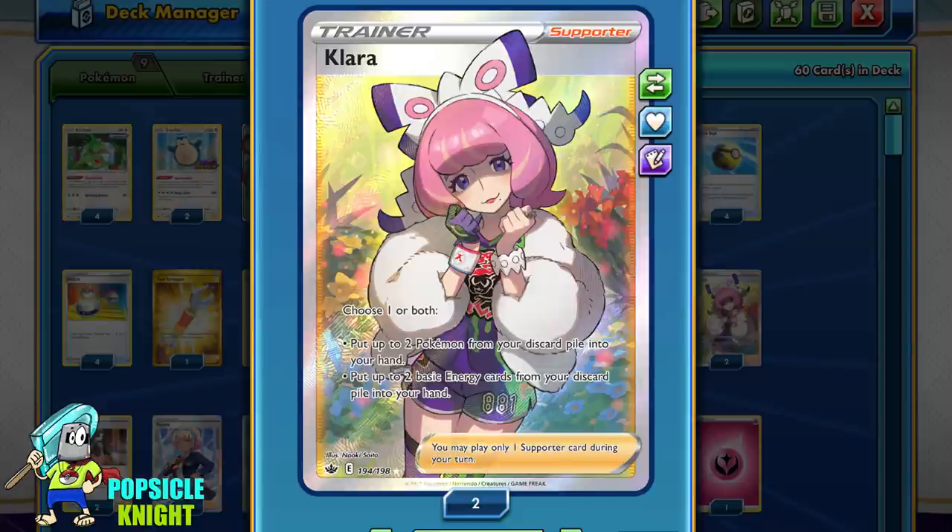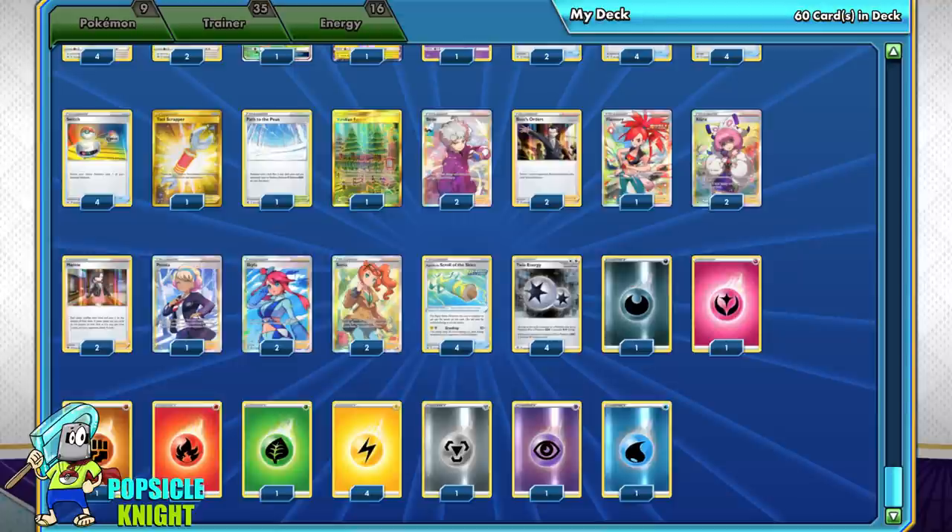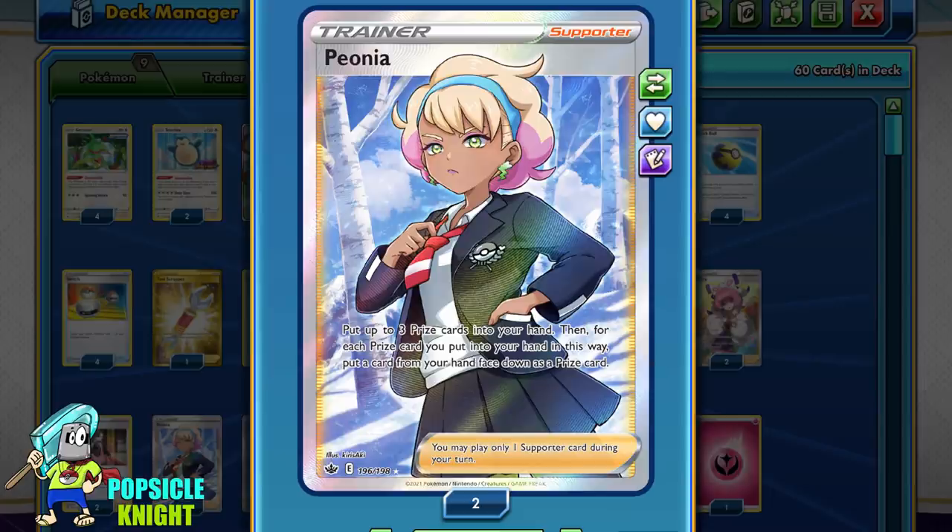Also Clara — you can choose 1 or both options: recover 2 Pokemon and/or 2 basic energies from the discard pile to your hand. I think this card really shines in this build. I'm also using 2 Sonia — you can get either 2 basic Pokemon from your deck or 2 basic energies from your deck. And just in case the energy we need is prized, I have included 1 copy of Peonia. You have a 50% chance of finding your energy this way. You put up to 3 prize cards into your hand, then for each prize card you put in, you place a card from your hand face down as a prize card. This is nice because you don't shuffle — you know exactly what will be on those prizes you put back.